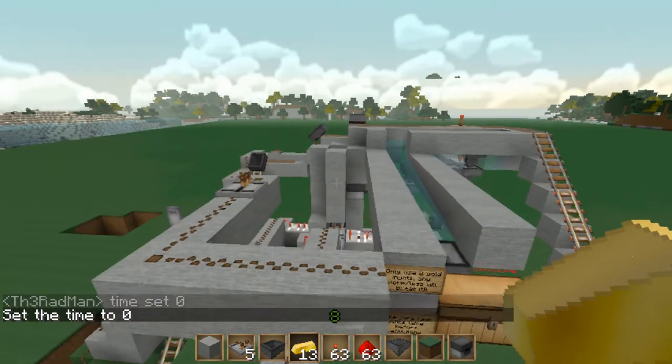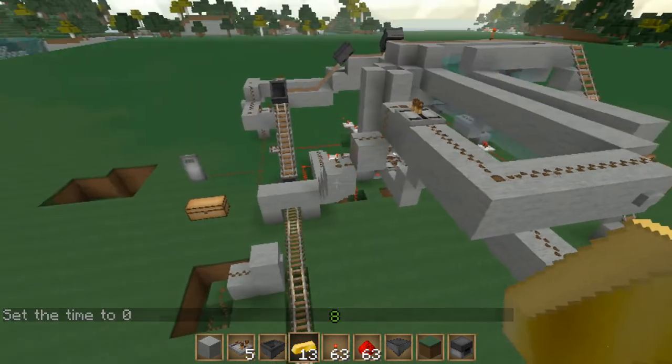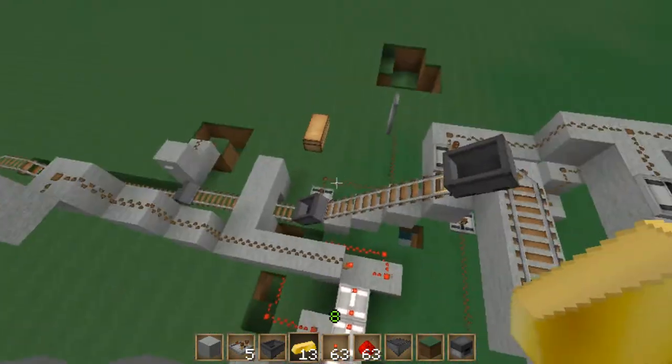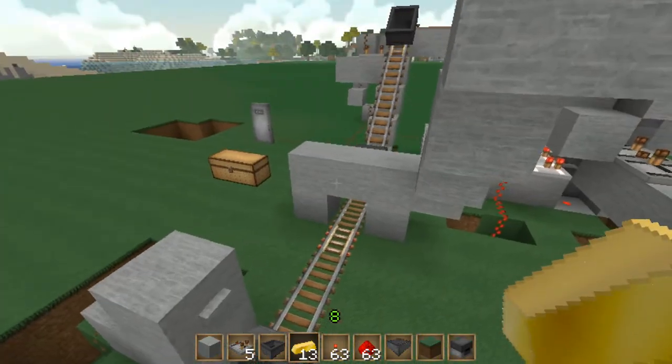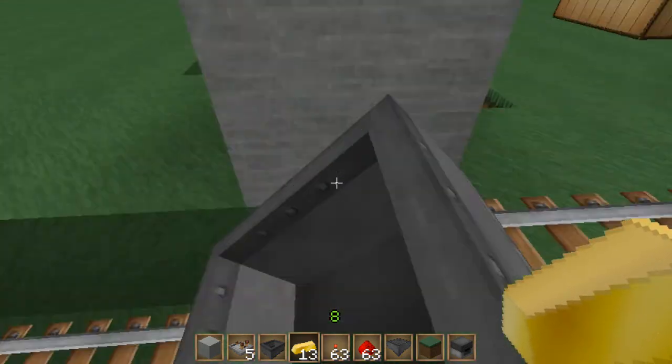Hit the button and wait — bam! You can see how all the mine carts shifted down one. This back section would be invisible, and this is what would be available for someone to get in the mine cart.